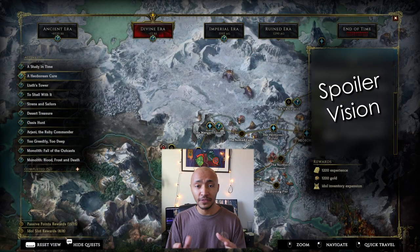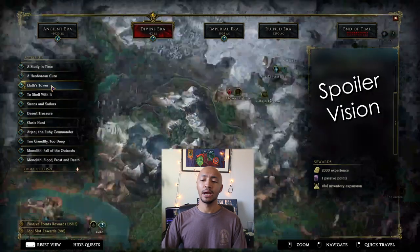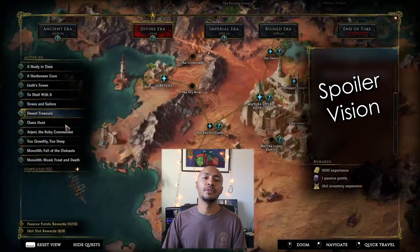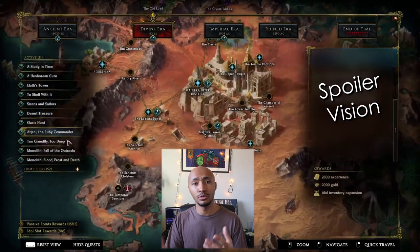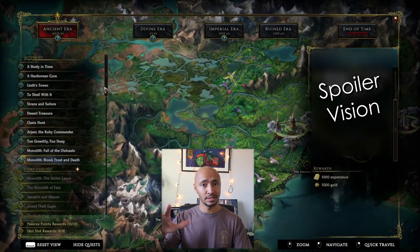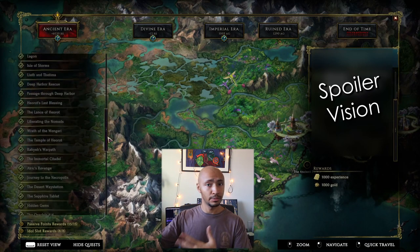However, the side quests are pretty ridiculous. In Last Epoch, you can be awarded with up to 15 passive points and 8 sets of idle inventory slots by completing various side quests. Most of these side quests you'll be able to complete alongside the main questline, and it's very efficient and convenient to do so. However, you don't need to do every side quest in the game in order to get that maximum amount of rewards available to you.